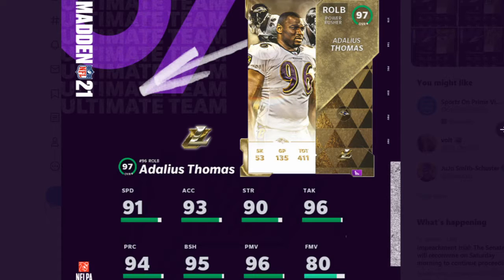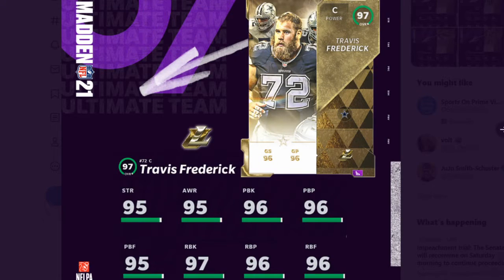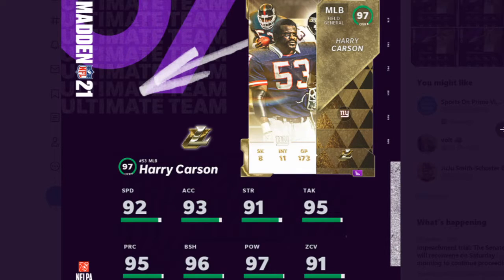So here you have Adelius Thomas. This card was a goon early on — 91 speed, 95 block shed, 96 power move. This card looks decent. Then you have Travis Frederick, a great center. He has 95 strength, which is always pretty good. His pass block and run block will easily be able to get to 99 both. And this is a new card.